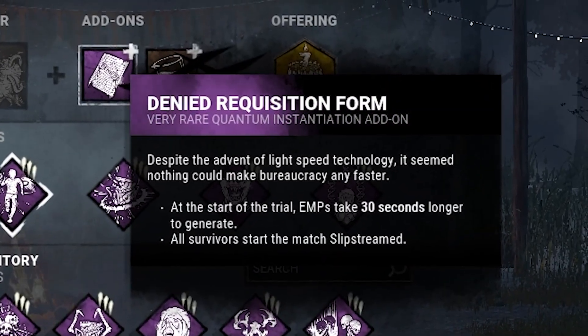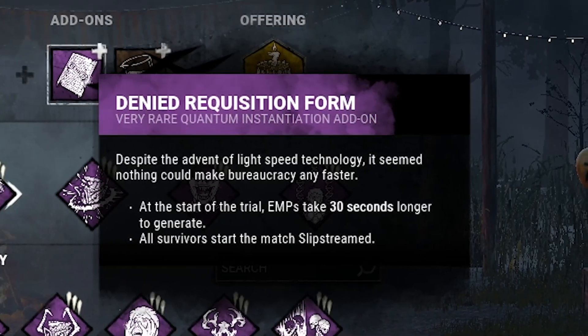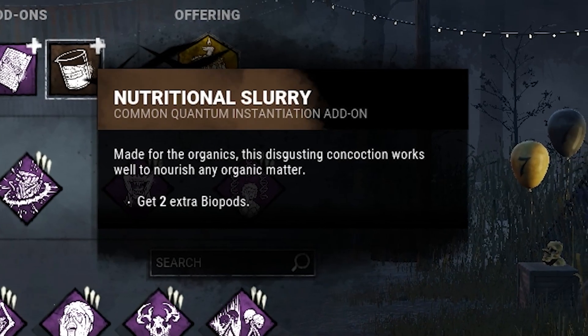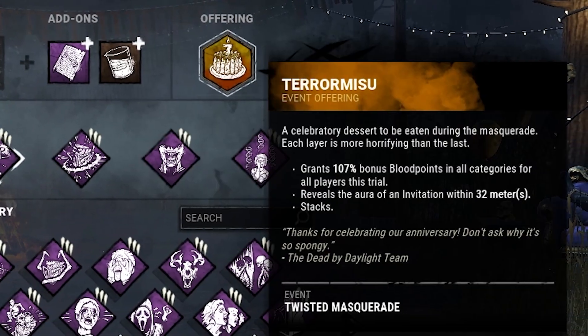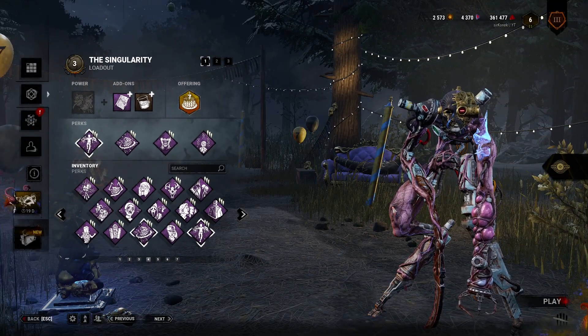I have Singularity's teachable Genetic Limits. Whenever all survivors finish a healing action, they will be exhausted for 32 seconds. The add-ons I'm running are the Denied Requisition Form, which makes all survivors start slipstreamed and makes EMPs take 30 seconds longer to charge at the start of the trial. And the Nutritional Slurry that gives me 2 more biocards. And of course I'm also running the 7th year anniversary offering for more bloodpoints. Anyways, I hope you enjoy the video and I will see you when the game starts.